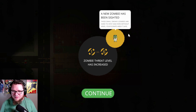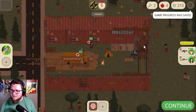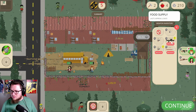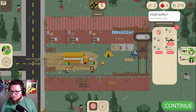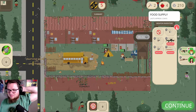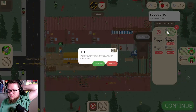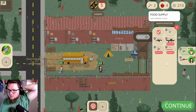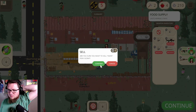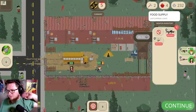Zombie threat level is increased. We found two apples, a rocket launcher, a spear, and a level two pistol. Wow — oh, I can sell? Sell. Use this, sell the knife, sell the pistol, broken spear. We'll keep those too.